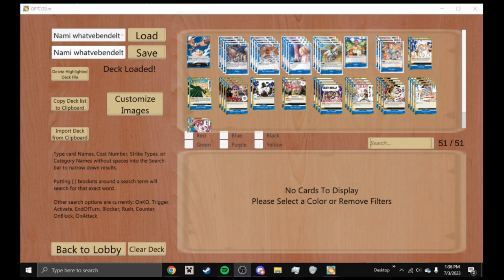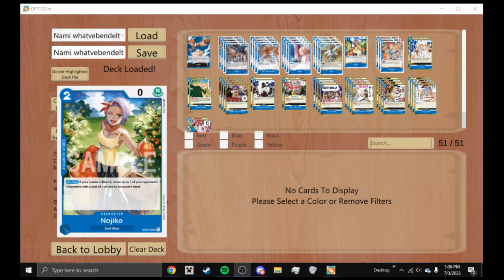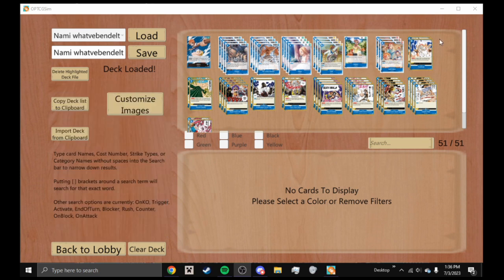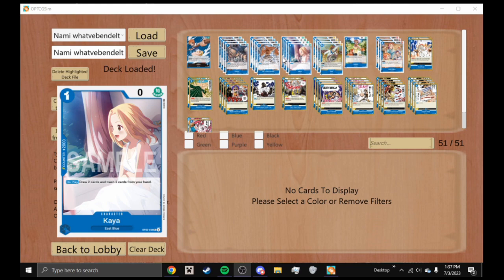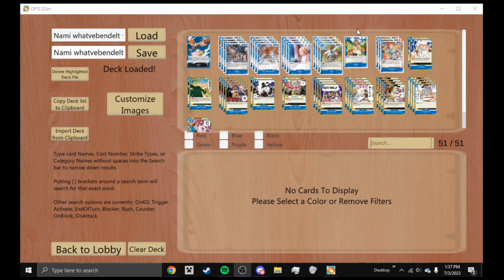Nojiko is a two-cost zero power character with 1K counter. On play, if your leader is Nami, return up to one of your opponent's characters that costs five or less to their hand. It only works on opponent's cards, but it would be really useful — like returning Buggy or Das Bones to your own hand to replay their on-play effects would be really nice.